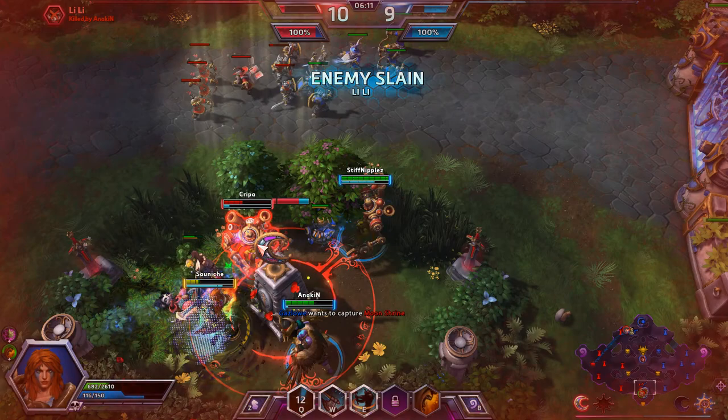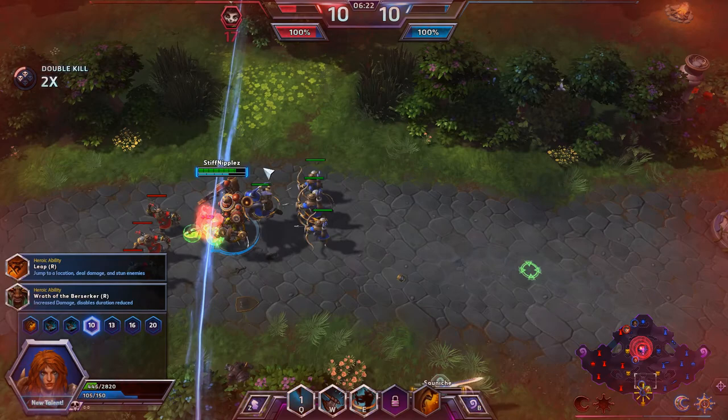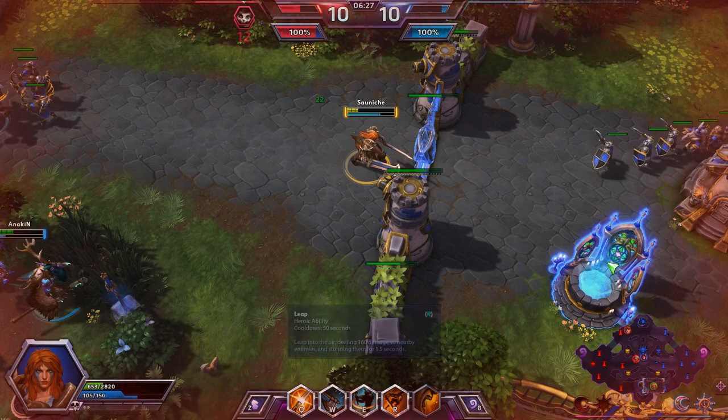Looks like Lili is down. Gazlowe is trying to catch us in his ulti, which he almost does. There we go — we did get Gazlowe down. We are going to have the shrines. Hopefully Valla can pick up the Dragon Knight. We do have our ultimates. I'm going to pick up Leap just to do a little bit more damage. I do like the other one, Wrath of the Berserker — if you could stack your fury and keep it going the whole game, it actually works out quite well.